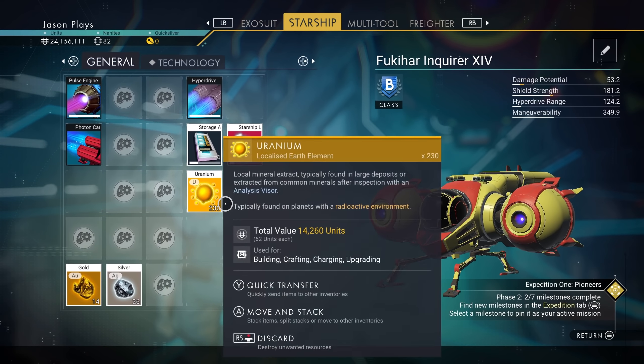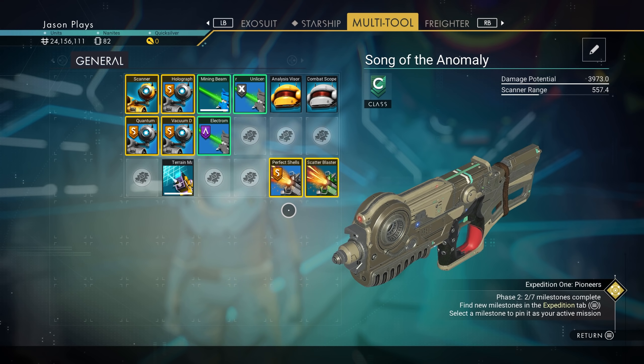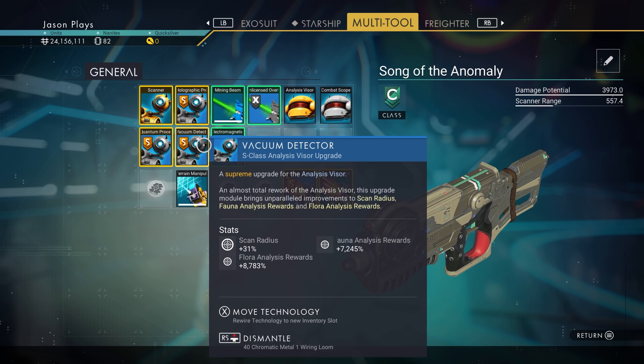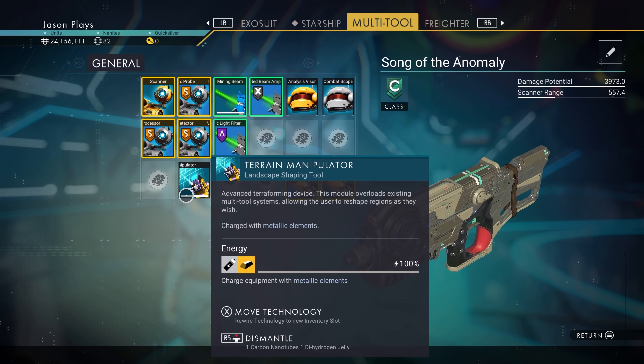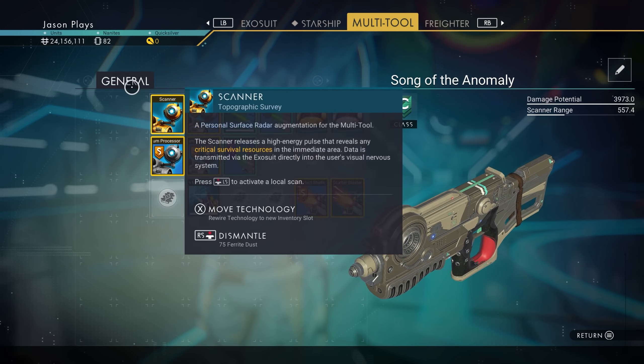My starship is kind of cleaned up. I also bought some multi-tool expansions here. I should have waited until I got my A-Class multi-tool, but that's okay. I did get this organized a little bit. I bought some upgrades here, maxed it out, moved some stuff around. I only have 82 nanites, so we're going to have to get some more nanites.